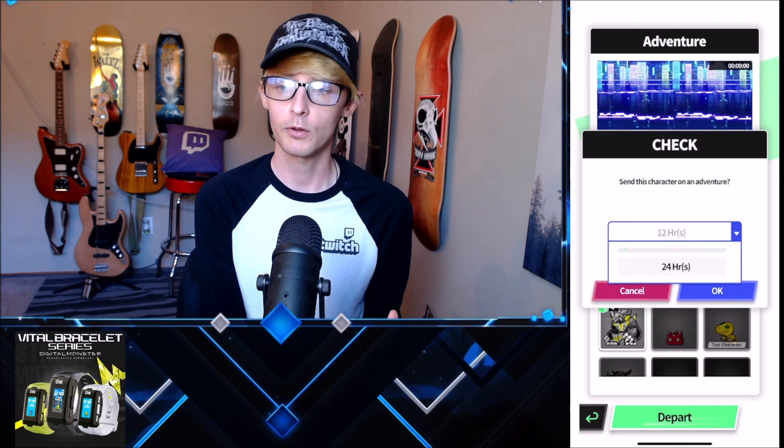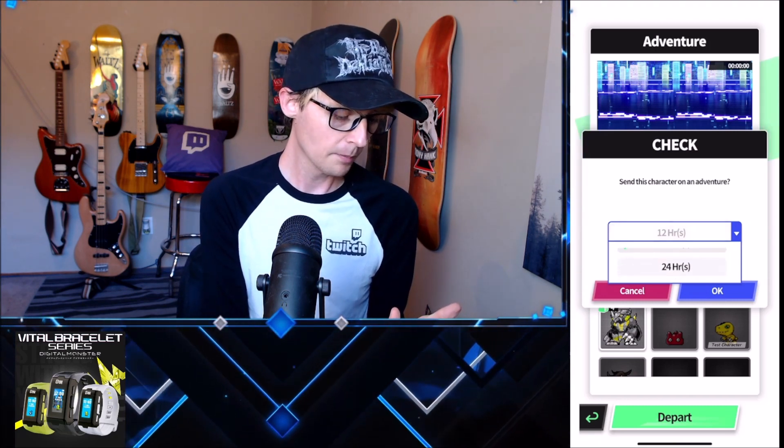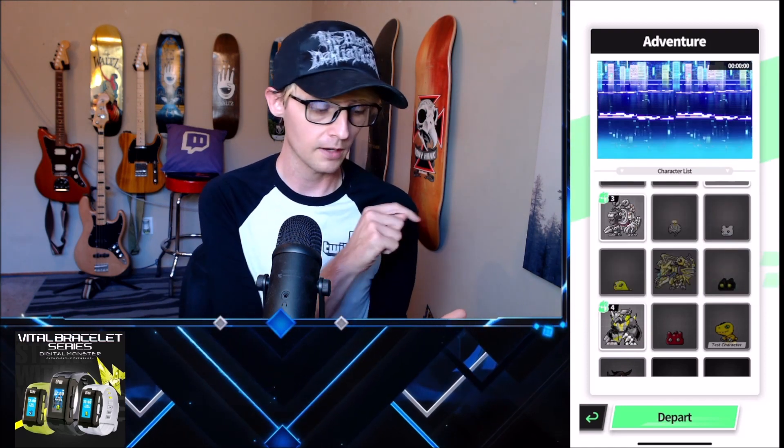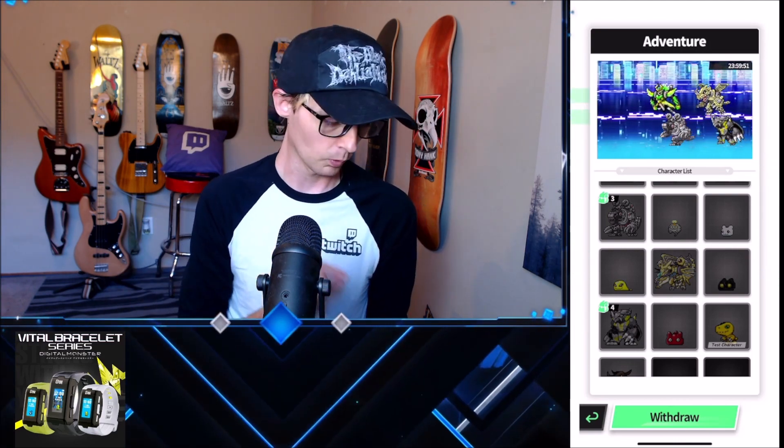Right here is where the big difference between the Vital Hero is — I can select between 12 and 24 hours. On the BE Vital Bracelet, you can select up to like four hours, eight hours, a bunch of different times. I'm going to select the 24 hour reward and just press OK, which means these Digimon are going to go on an adventure and they're going to be unable to be used for 24 hours. The longer you send them on these adventures, the better the rewards get.